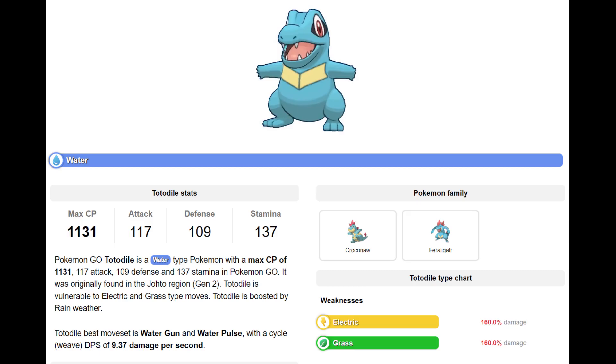Totodile is a Water type Pokemon with a max CP of 1131. Totodile is vulnerable to Electric and Grass type moves, and is boosted by Rainy Weather. Totodile's best moveset is Water Gun and Water Pulse. With such a low maximum CP, I don't think Totodile on its own will have any usability in the Great League for PvP, so I would go ahead and make sure you evolve all of your high level and high IV Totodiles before the event is over, unless you're holding onto a Shiny variant for collection purposes.